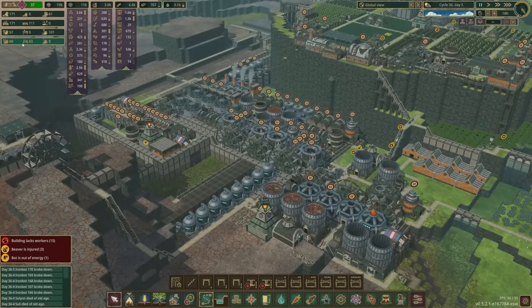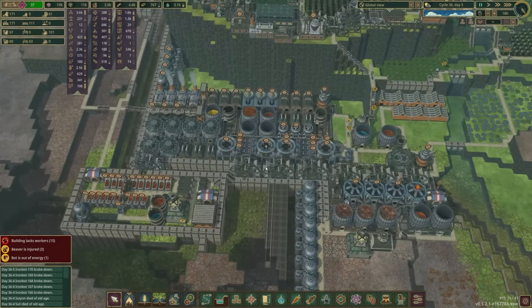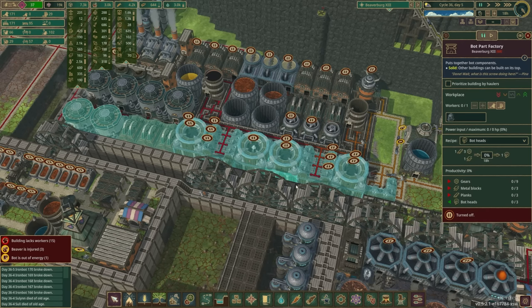Part of our problem is that we have 63 open bot jobs and only 63 bots. Part of that is because we have 231 chassis, 12 heads, and 2 limbs. Now, before people say you need more factories for limbs — you don't. They produce at exactly the same rate as long as you can feed them the raw material. Having additional factories isn't going to help; you have to solve the underlying problem, which is the materials. I'm going to pause the chassis production since we have 231 of them, and heads still need to be made — those require gears, metal blocks, and planks.